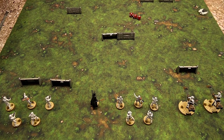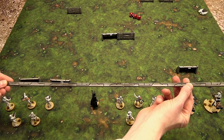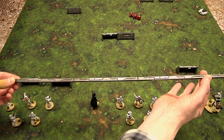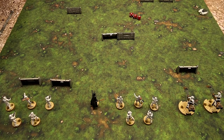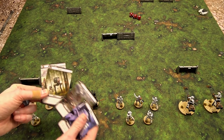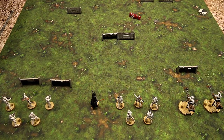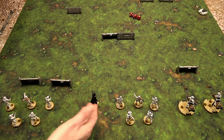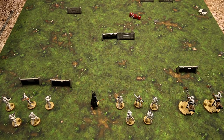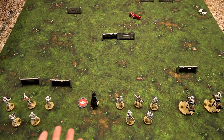Any model within range three, which is approximately 18 inches using the range finder, gets orders. Depending on which card you use: this one gives you one order, this one gives you three, this one activates two, and this one activates one in case you need to activate it quickly to do some damage. In this case, Vader is going to give orders to and ready one unit himself.